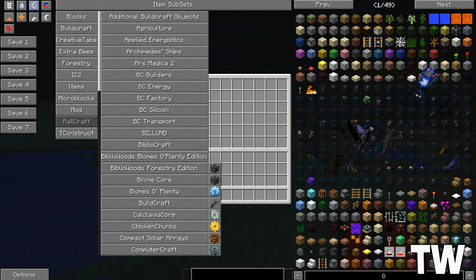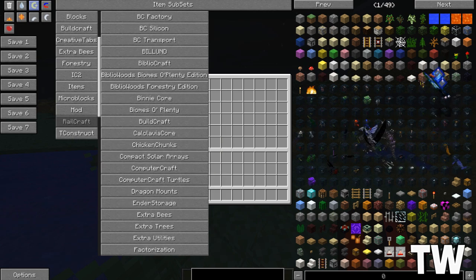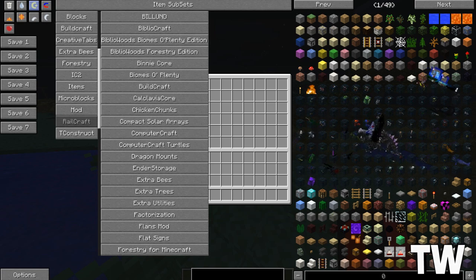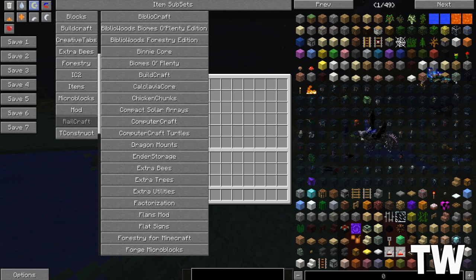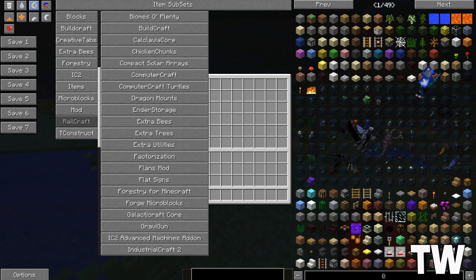Binicore — whatever that is — Buildcraft, and scrolling down: Dragon, Ender Storage, Extra Bees, Extra Trees, Flans Mod — that's one where you can make loads of weird stuff — Flat Signs, Forestry, Forge, Galacticraft, and Gravigun.